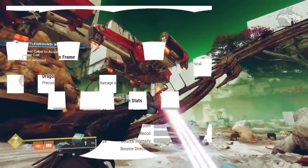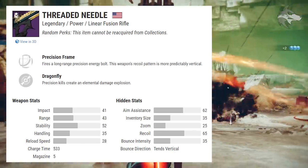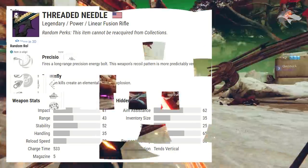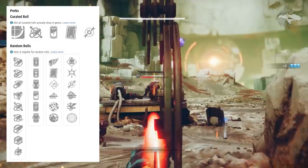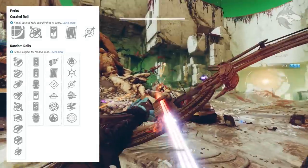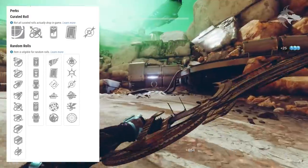And finally for season pass stuff, we've got Threaded Needle, a new linear fusion rifle — precision frame — and comes with void damage. You can get Killing Wind, Clown Cartridge, Rapid Hit, Auto-Loading Holster, Rangefinder, and Field Prep in the first slot, with Demolitionist, Thresh, Dragonfly, Multi-Kill Clip, Vorpal Weapon, or Frenzy in the second slot.